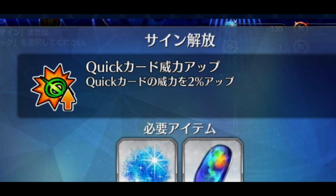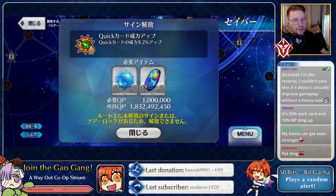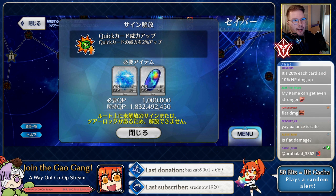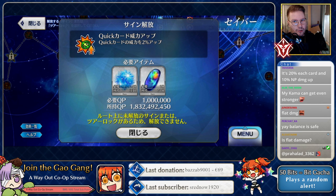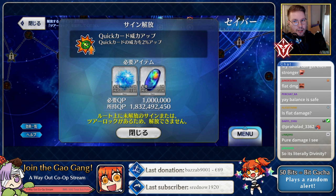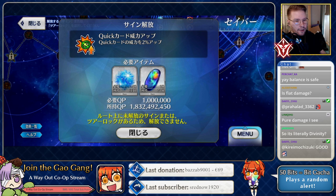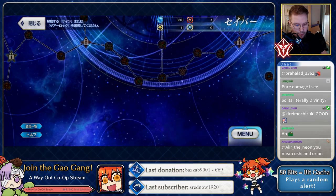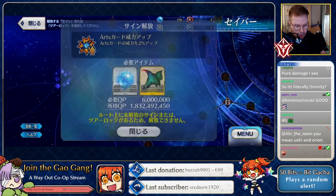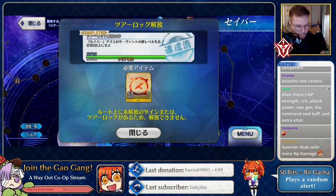It's not Quick performance up — it specifically says 'metsuryoku,' so this is Quick damage up, like the space star event where you had card damage up rather than card effectiveness up. This literally amplifies your Quick damage — just 2% more Quick damage for Sabers. It doesn't increase your gains, but it still scales, so it's a good buff regardless. Arts damage works the same way — not Arts effectiveness.